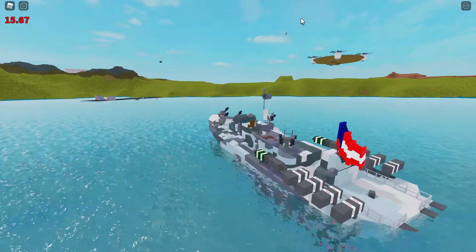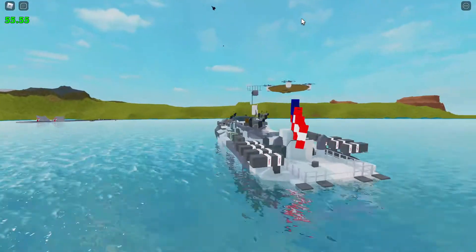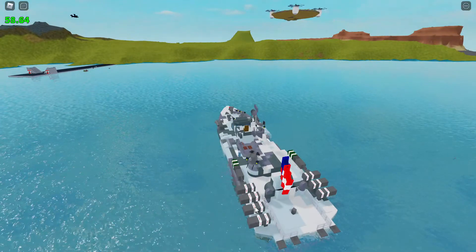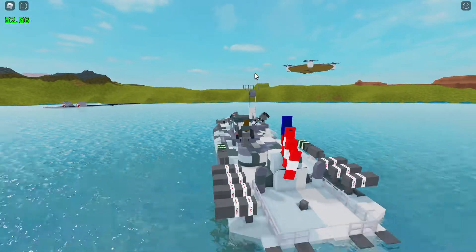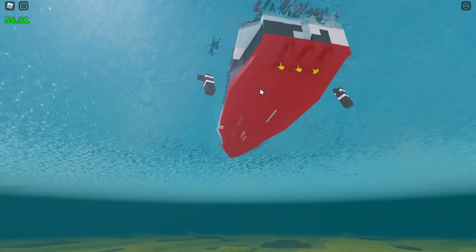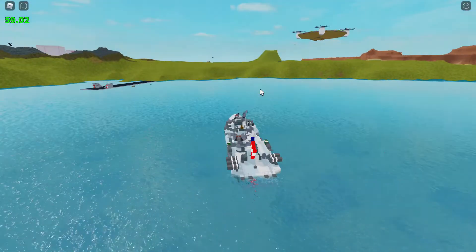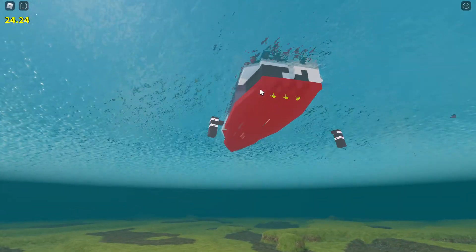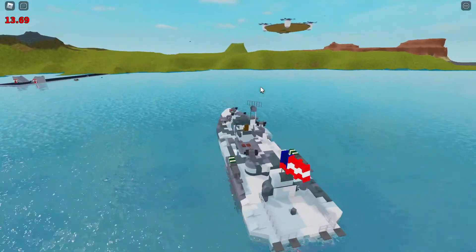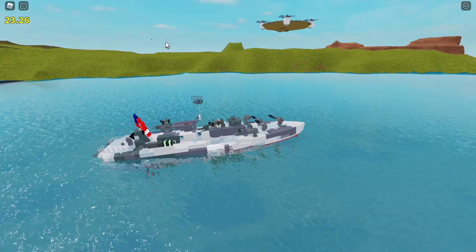They're pretty fun to use, but the more useful versions — my recent additions — are the depth charges, which are the ones hanging off the sides here. Same basic setup: they go two at a time and they drop into the water somewhat slowly, and then at whatever depth I want I blow them up. I haven't actually gotten a kill with them yet mostly because they're brand new, and I'm still trying to work on my aim.